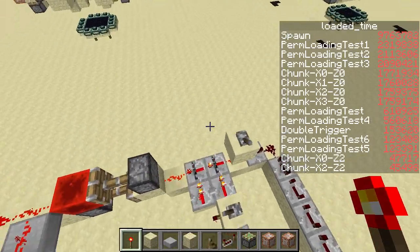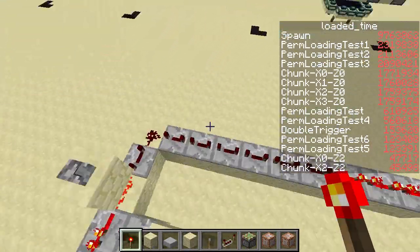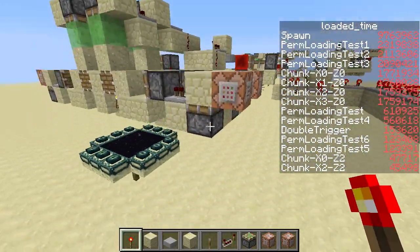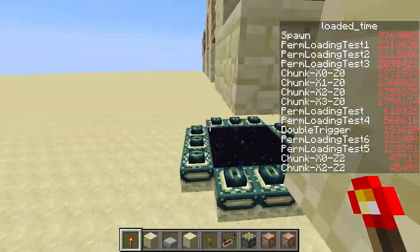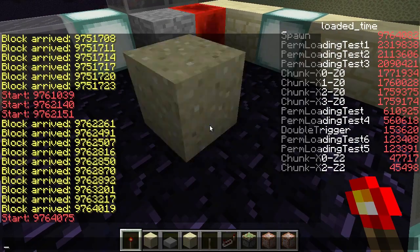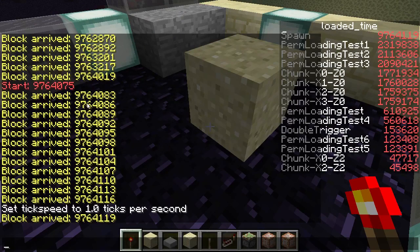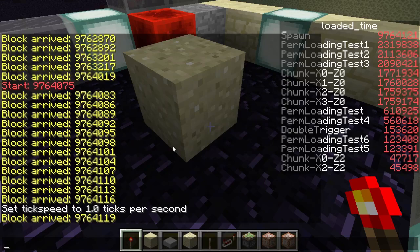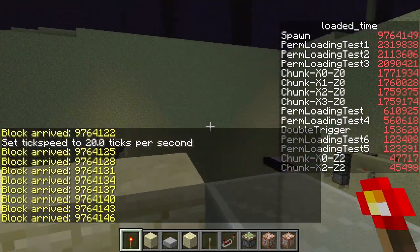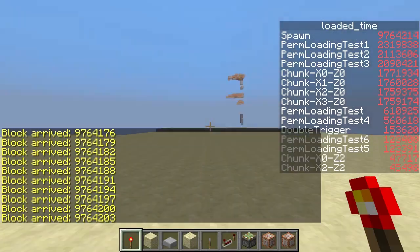Now about the startup time — I'll show it in action. What I'm going to do is have this charge up, then deactivate it and quickly go into the End. And as you can tell, we're getting stuff through — eight ticks after it's started, as I already told you. So that's working fine. And also you can tell that sand is going through every three ticks, so that's also fine.